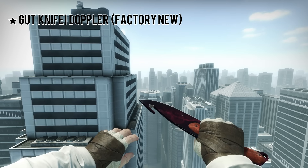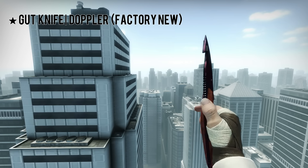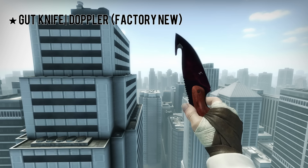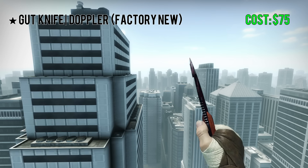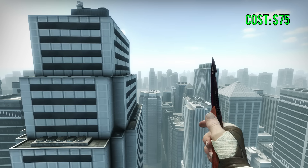For the next knife here, we have a Gut Knife Doppler Factory New, and this knife is very common, but you can get some nice phases. Not everyone is the same with this knife since they have four different phases. The one I'm showing in this video is a Phase 2. The average on the market is around $75, and you can find Phase 2s pretty easily.